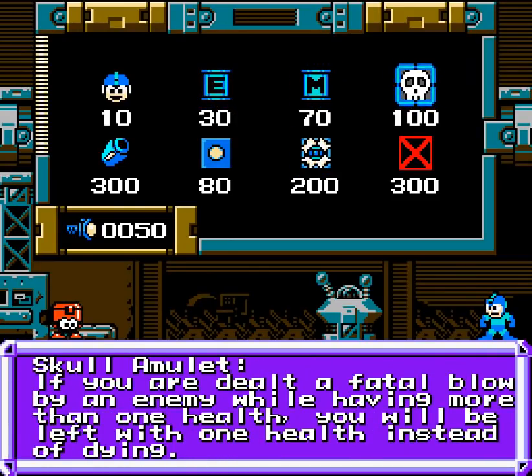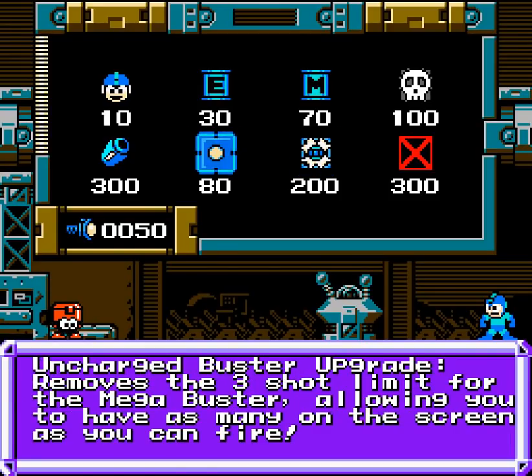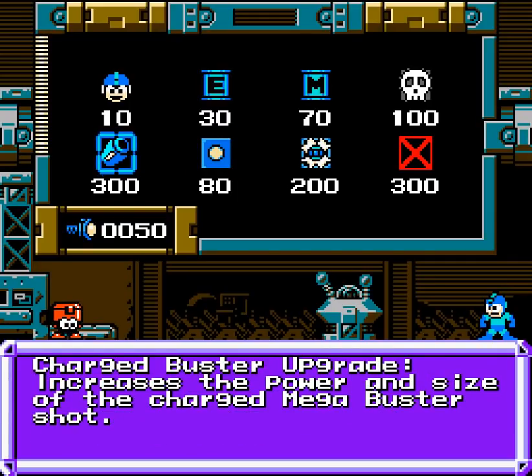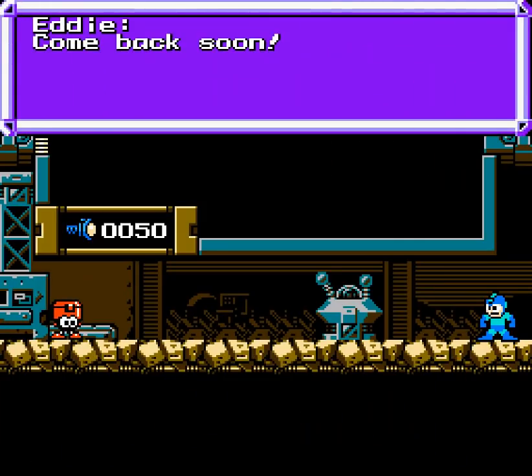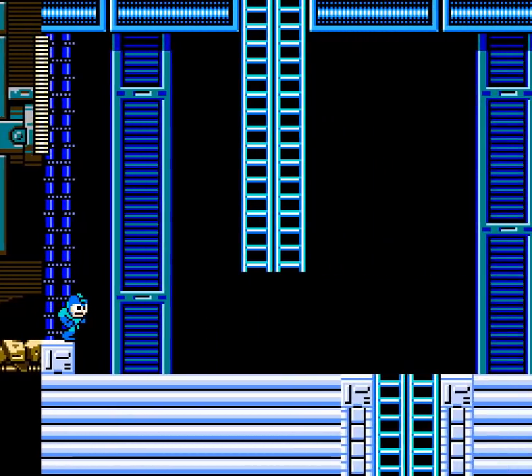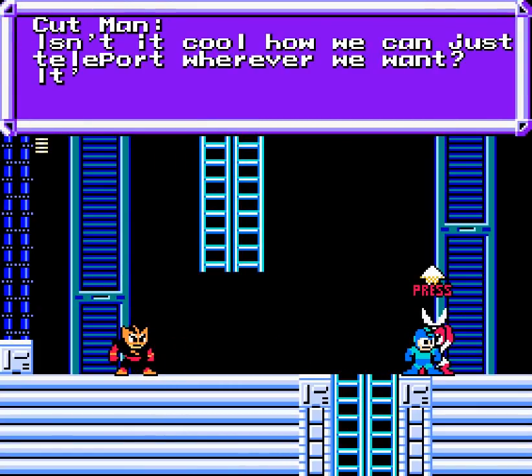If I dealt a failed blow by an enemy while having more than one health... ooh, that's interesting. That's kind of fun too. Oh, that seems broken. But it has not been shipped yet. When you break the barrier, it'll show it. I don't know what that means. There are fun upgrades hidden inside the land here.